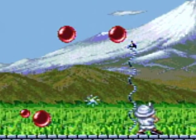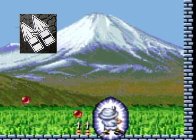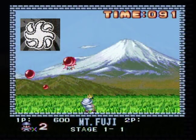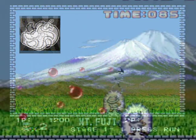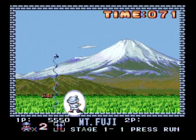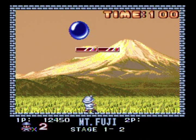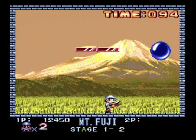Along the way, the spheres drop items for you to collect. Here in the very first stage we have double wires, which allows for two wires at once; the barrier, which shields you for a single hit; and picking up food gives you extra points. Stage cleared — now we're off, fully powered up. Except not really. You see, everything resets with each stage, so you always begin without any specialties.